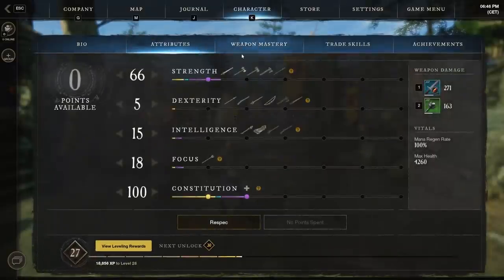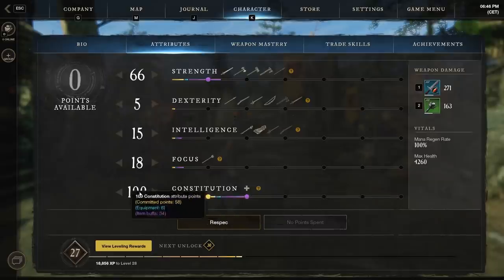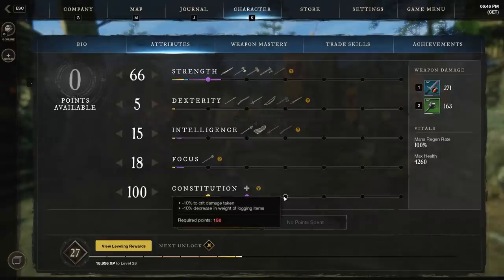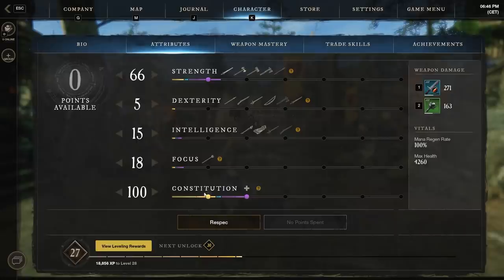Let's talk about the attributes that you need as a tank. Mainly, you will need constitution to increase your health and your armor by getting the several bonuses here. Generally, you want to put a lot of points into constitution to get your health as high as you can, and some points into strength depending on the weapon you're using. I assume you should be using sword and shield as your main weapon to tank with because you actually have the shield and you can block.